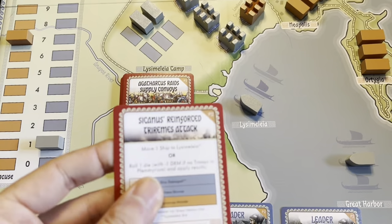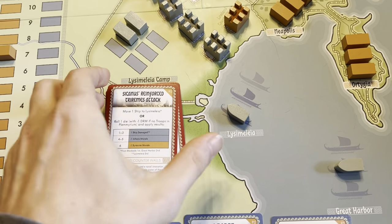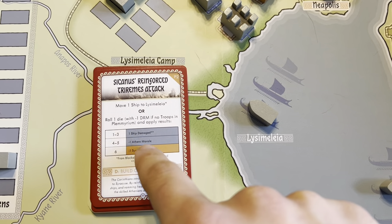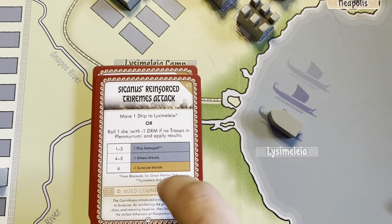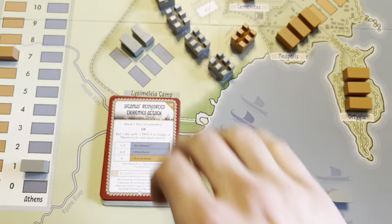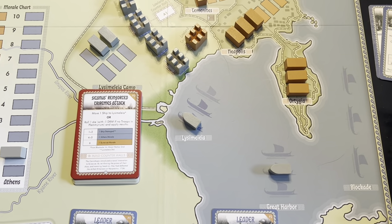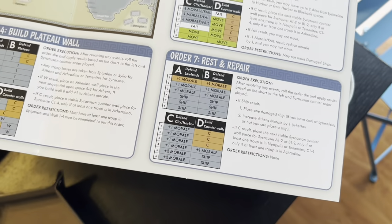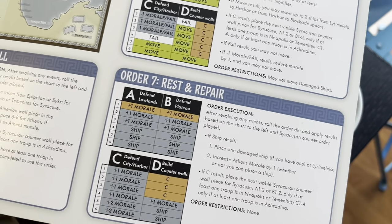So we'll do a rest and repair and draw the card. We get Cyanus's reinforced triremes attack: move one ship to Lysimalia from the Great Harbor, or roll a die with minus one DRM for potential morale loss. However, Eurymedon's Parapluus maneuver can cancel the reinforced triremes attack — so I'm going to use my leader to repel this Syracusan naval assault. Build counter walls is the AI order. I need a four through six for this to be any good. I rolled a one — so that's another counter wall section for the Syracusans.